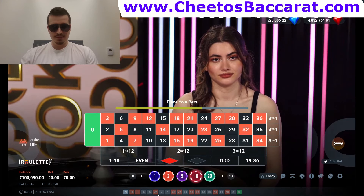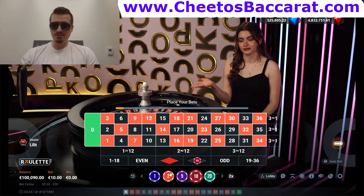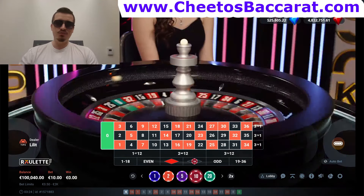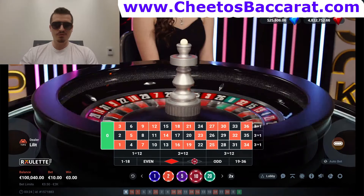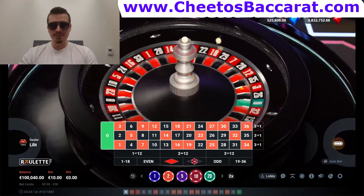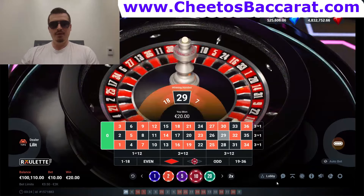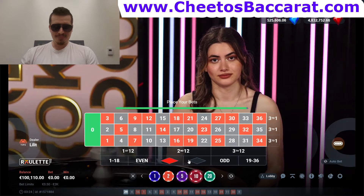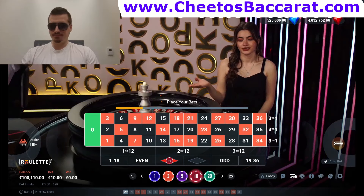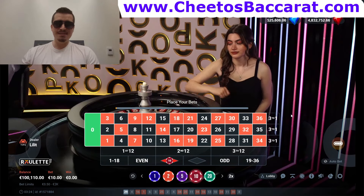Looking at the board: two black, one red, one black — I'm going to follow the trend and bet black. The trend is your friend, remember that. If you have any questions about the martingale system, don't hesitate to email me or check out my website. And another win! Now I'm going to switch sides — $10 on the other.